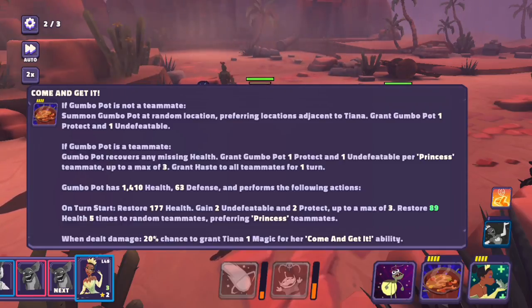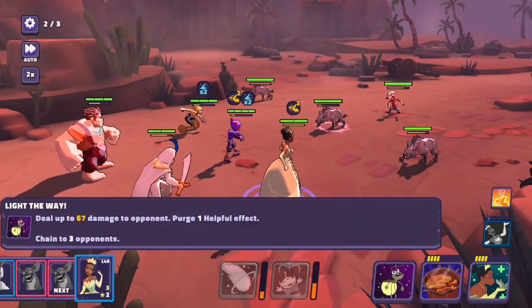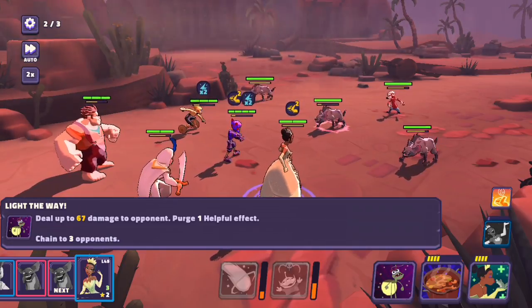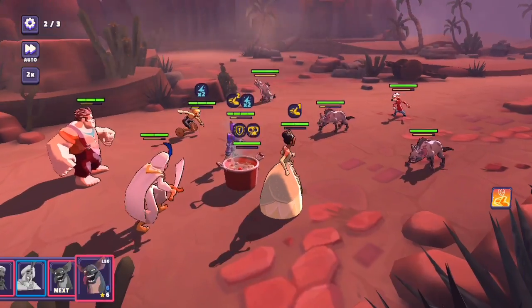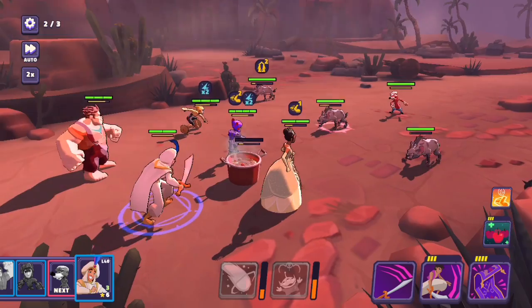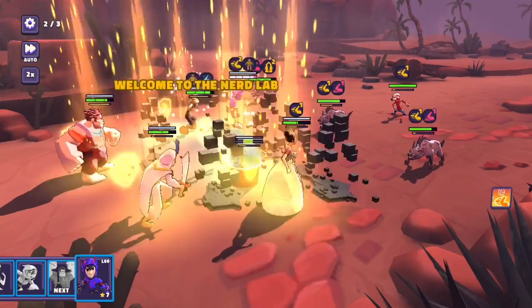The Gumbo Pot can protect one undefeatable per princess, has a bunch of health, and on turn start it restores health and gains undefeatable and protect. It restores health to five random teammates preferring princess teammates, and when dealt damage there's a 20% chance to grant Tiana one magic for her Come and Get It ability. It seems like she's a very healing character. And then Light the Way deals up to 67 damage to the target opponent, purges one helpful effect, and chains to three opponents. Let's get the Gumbo Pot in here.